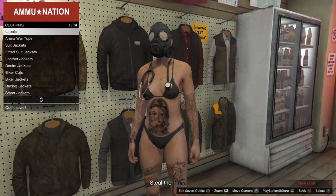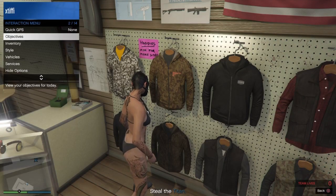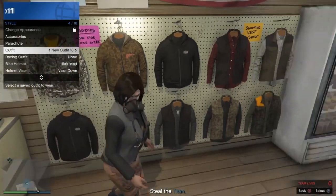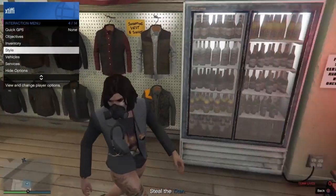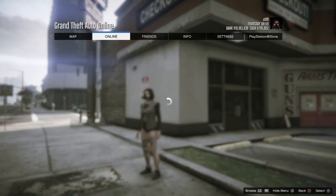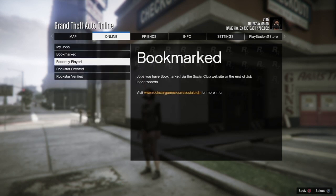When you spawn into the mission, you should have on the chemical mask and no utility vest. Re-save this outfit over whatever slot you have, and make sure you have your torso one — in this case the off-shoulder top — ready to go in the slot before or after that.